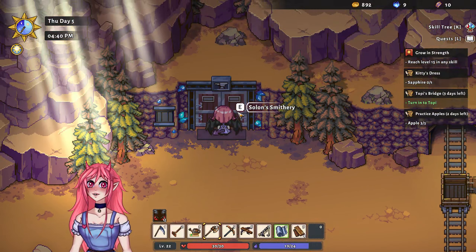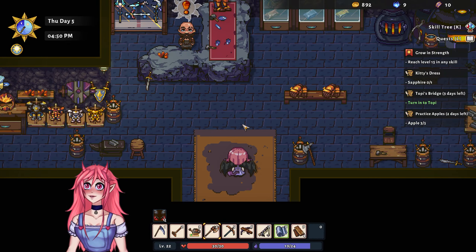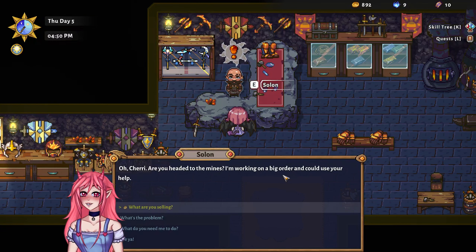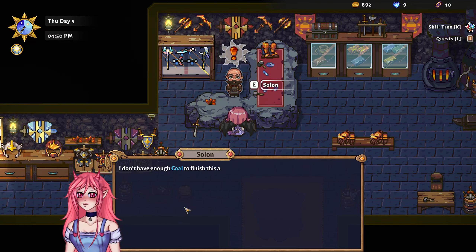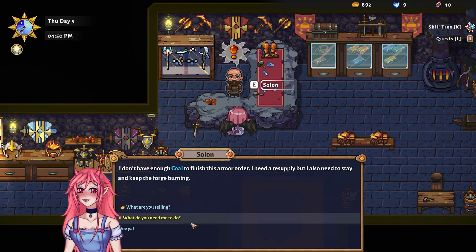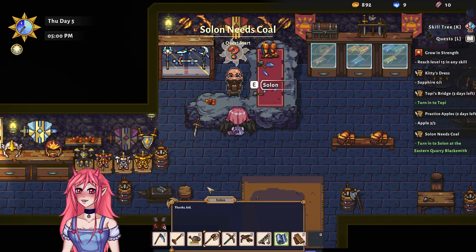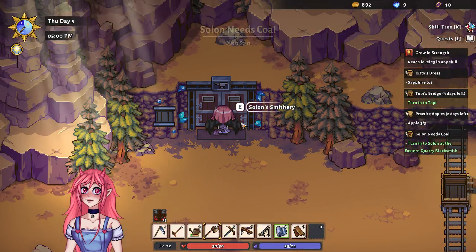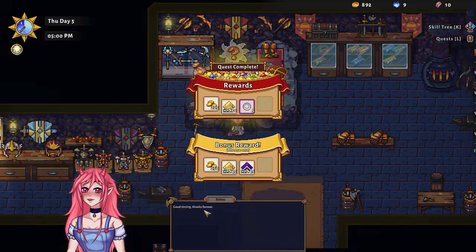That's the smithery, not the mine entrance — oops! But he has a quest too. 'Oh Cherry, you heading to the mines? I'm working on a big order and I could use your help — I don't have enough coal to finish this armor today, I need a resupply but I also need to stay and keep the forge burning. Would you bring me 10 coal as soon as possible?' I'll get right on that! Actually, I already have enough coal — here you go, I guess. 'Good timing, thanks farmer!'